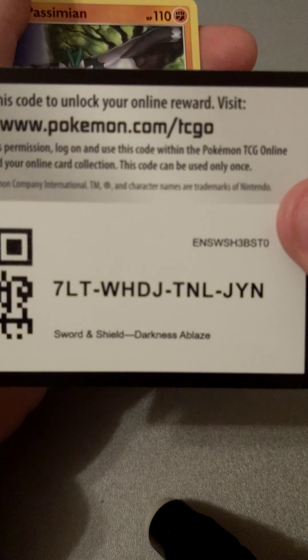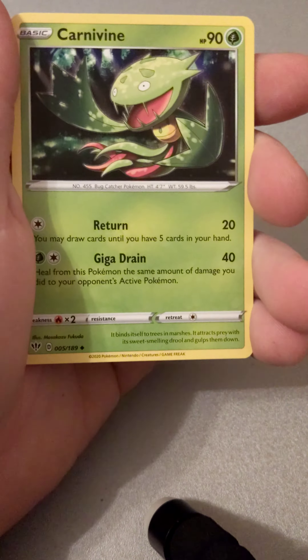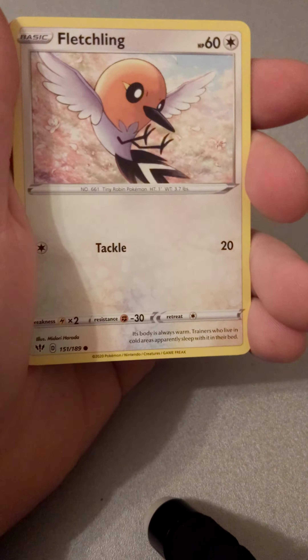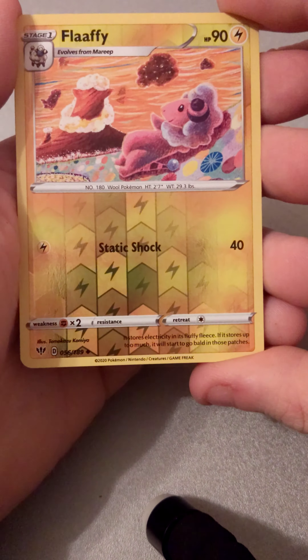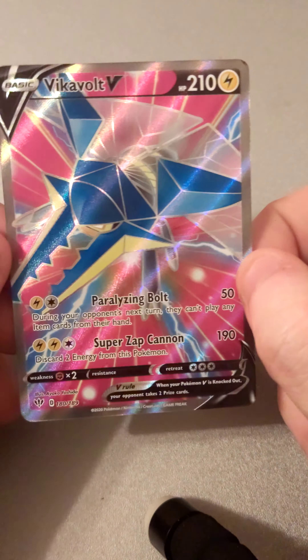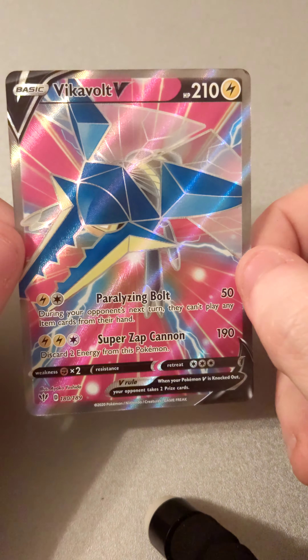Moving on to the Darkness Ablaze pack. Here is the code card. Lightning energy - Shiinotic, Flaaffy, Carvanha, Pasimian, Fletchling, Wingull, Grimer, Clinkscale. Reverse is a Flaaffy and a silver rare V - I don't have this one so that is a very nice pull - Vikavolt V! So we'll sleeve that one.